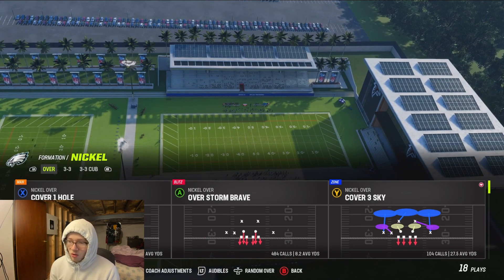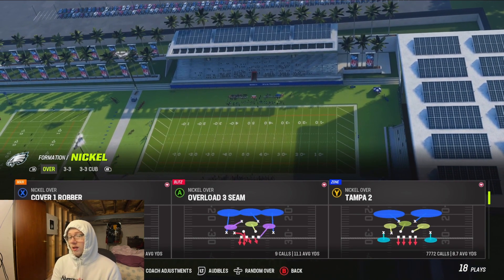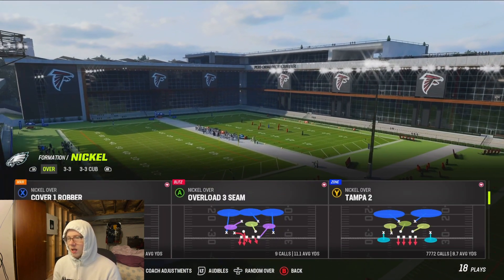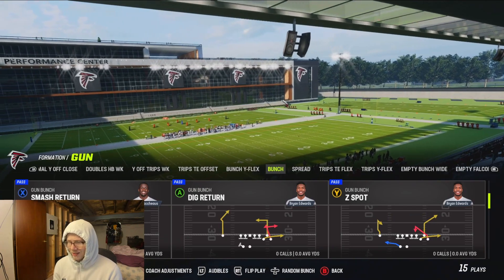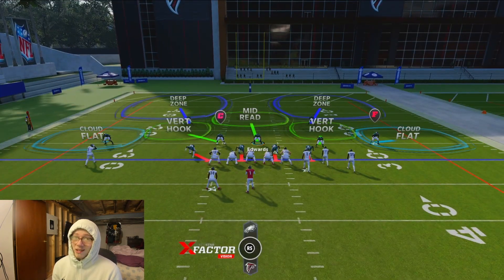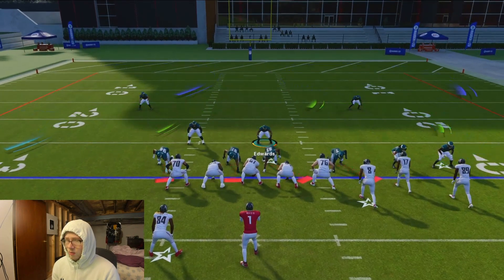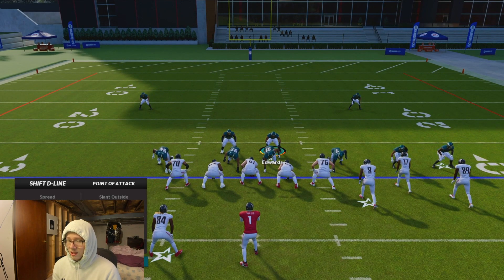You want the one that says 'Nickel Over' — that is nickel normal; they just changed the name in Madden 23. You can run any play out of it; the only play I run is Tampa Two as my shell defense. I always press my DBs and base align the line — that part doesn't matter, it's just something I do. Then you want to pinch the D-line and pinch your linebackers.